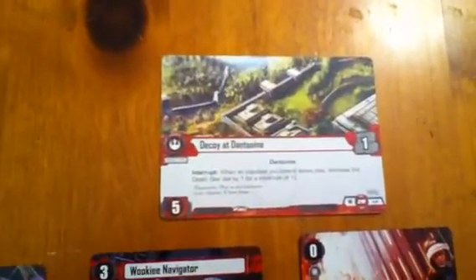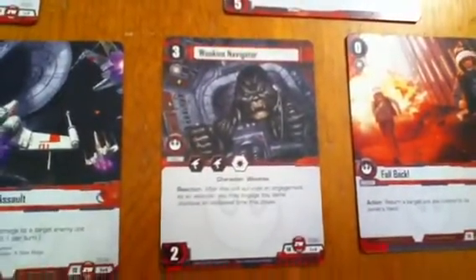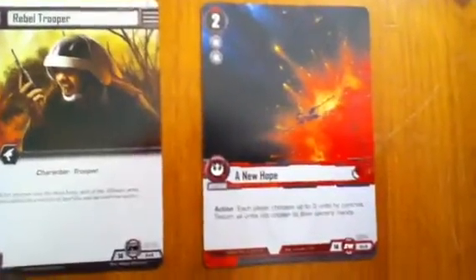Objective set 14 then — again, the last of the Rebel Alliance ones from this set — is Decoy at Dantooine, with Wookiee Navigator, Rebel Trooper, False Lead, Fall Back, and the appropriately named A New Hope.